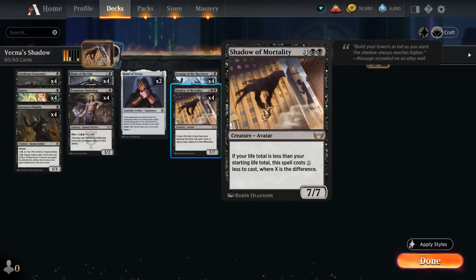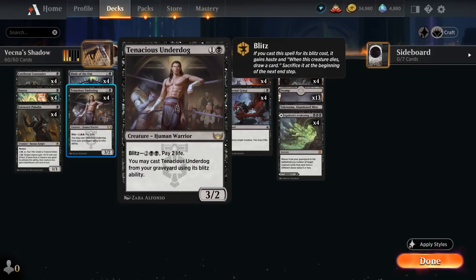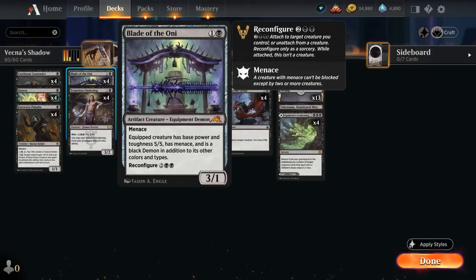At 2 mana, besides sometimes playing a Scourge on turn 2, we have the full set of Tenacious Underdog — a 3/2 that can be blitzed out of the graveyard for 4 mana, paying 2 life, as a source of card advantage in controlling matchups while lowering our life total. Then Blade of the Oni is a 3/1 with Menace that can attack early to lower the opponent's life total and can be reconfigured for 4 mana, equipping it to a creature and turning it into a 5/5 demon with Menace.